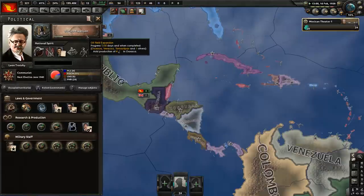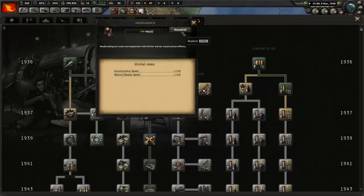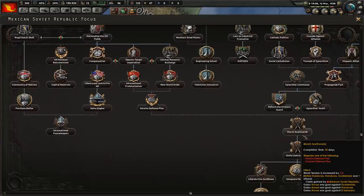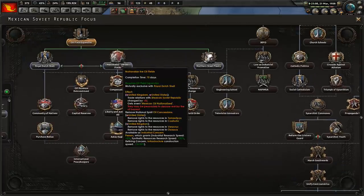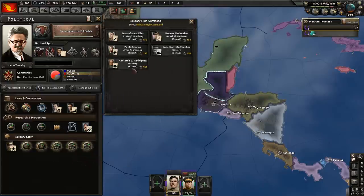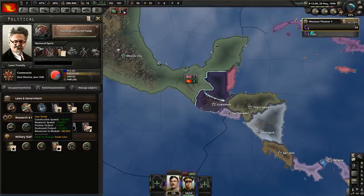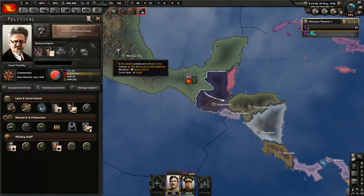And oil field expansion. It is already 1938, but we did have to sort our country out internally. Now I could just justify war goals and attack normally, but soon we will get event war goals, which is superior. It's going to take us a while, but we will get multiple at once, so there's no need to waste political power on justifying. And let's nationalize the oil fields. Using field marshals as generals is actually quite effective at increasing their level.